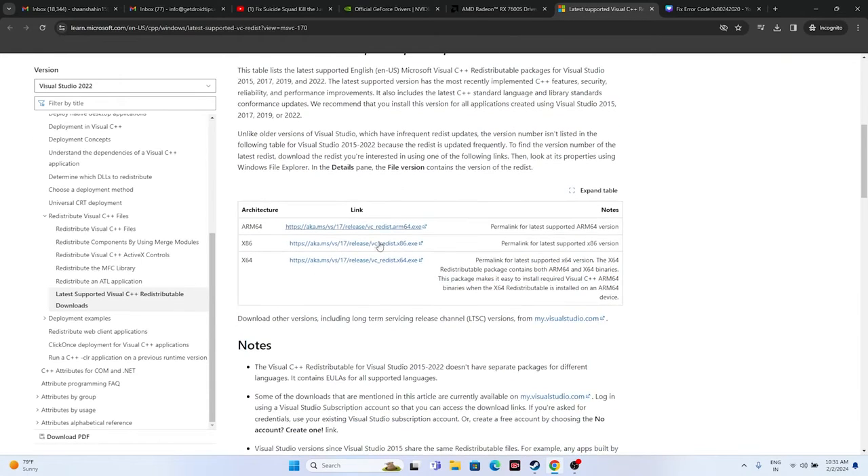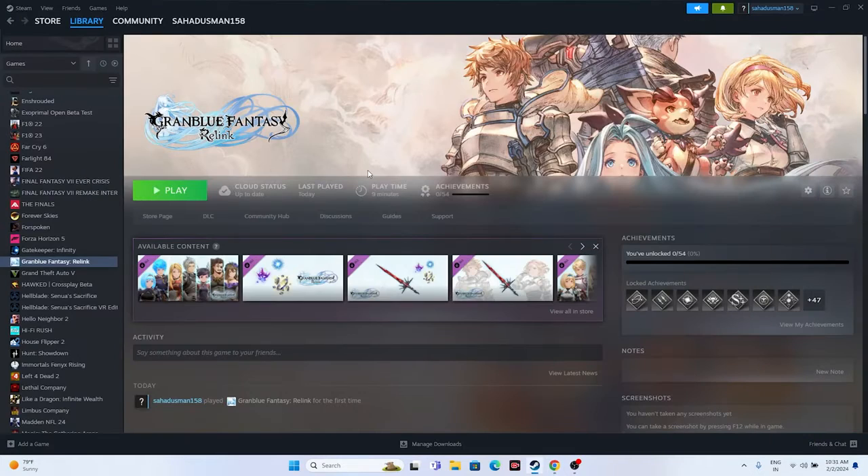Also try installing Microsoft Visual C++ Redistributables. Download the x64 version if your system is 64-bit, or x86 if your system is 32-bit. Install it, restart your PC, and try launching the game.